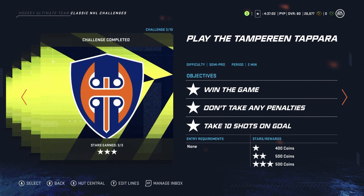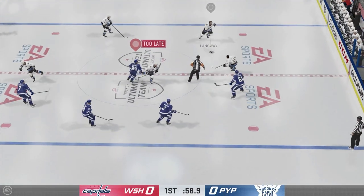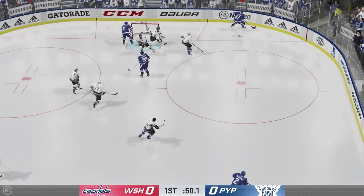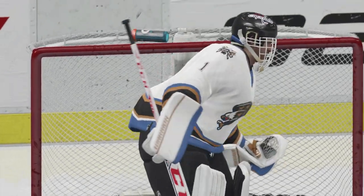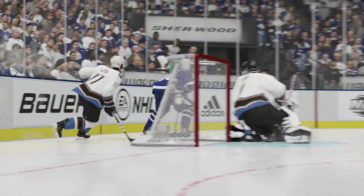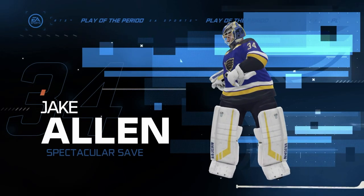HUT Challenges sees you looking to achieve certain objectives within a game while taking on teams from North America or Europe, or better yet, the alumni teams. One annoying thing I found is you can't restart the game from the menu if it seems like you won't complete the objective in time — you have to go out and start all over again. Play of the period highlights have also been introduced, similar to what you see in an online shooter where a key moment is slowed down for dramatic effect. It is a cool idea, but it's tainted by an unnecessary slow-mo sound effect that gets old pretty quick.